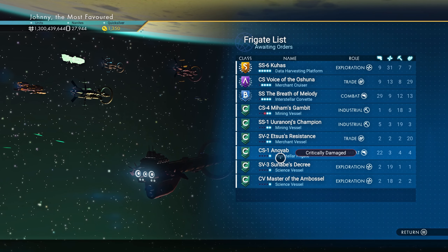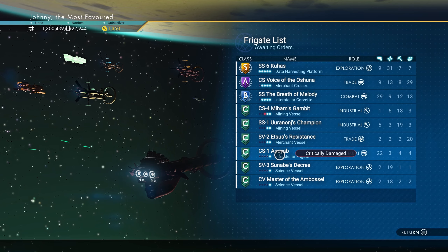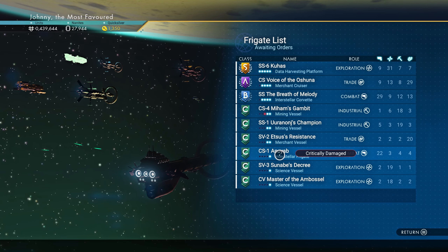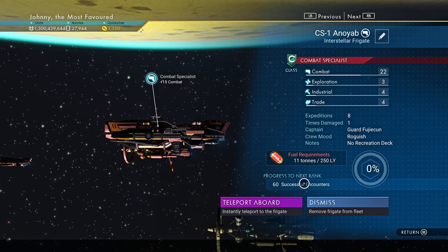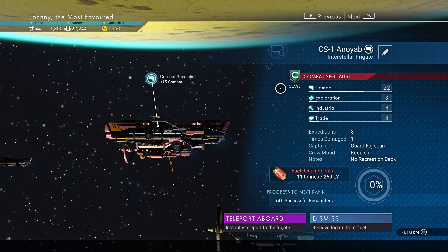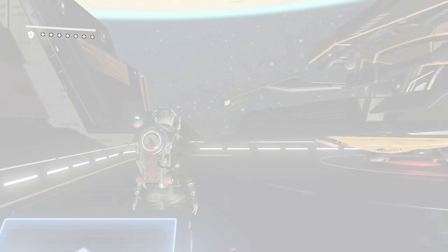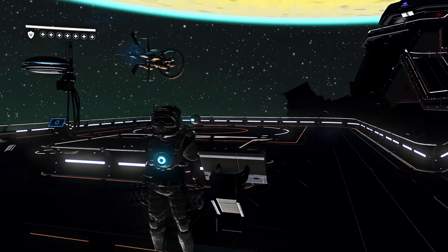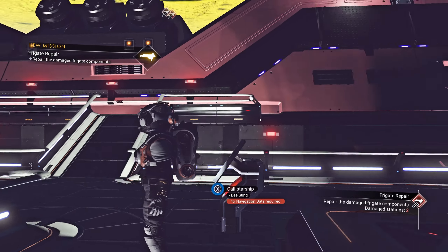Let me fix this frigate here. I also got a whole bunch of new frigates as you can see. This whole process of fixing them is so annoying. I wish I could just do it from here — why do I have to manually teleport there? So as I was saying, you then still go to dissonant pirate systems or dissonant three-star economy systems.